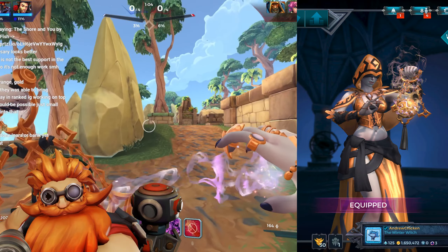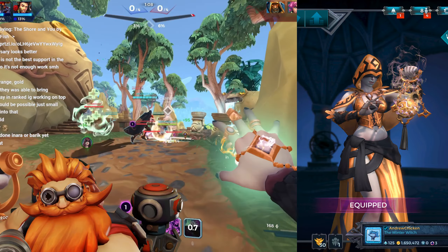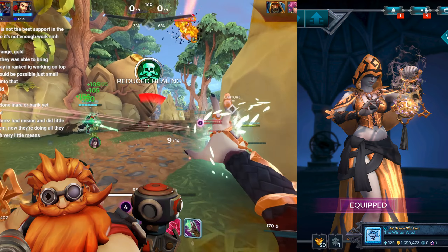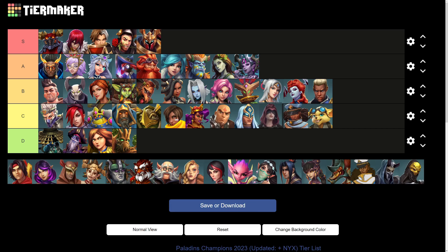Like Mal'Damba and Maeve before her, Seris is in desperate need of a color inversion. Seris also has really melted gold on her dress, and her weapon should have a black orb instead of a gold one. So Seris goes into the C tier.